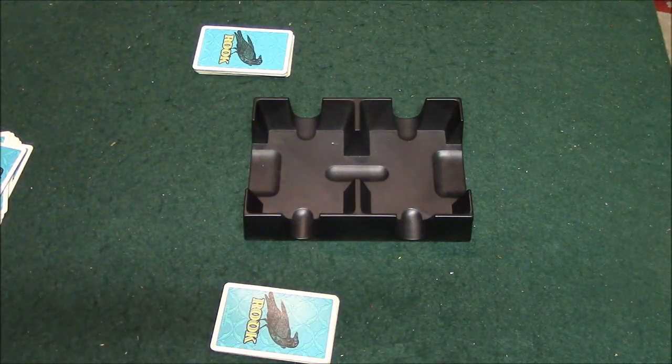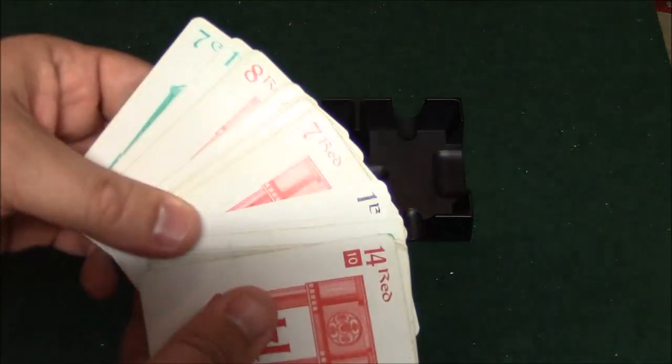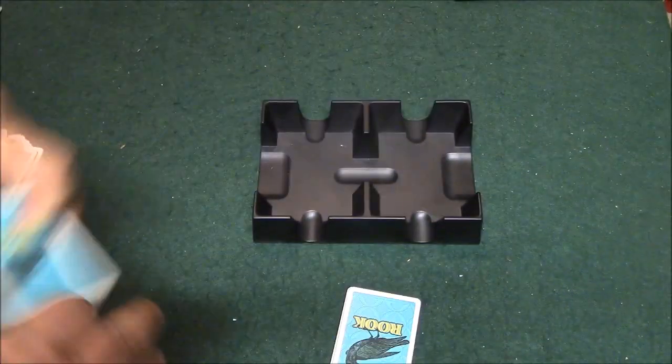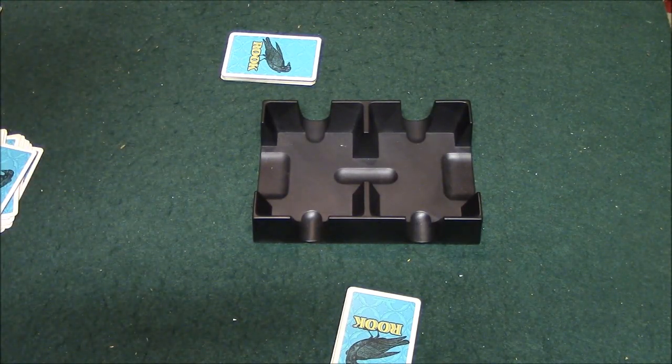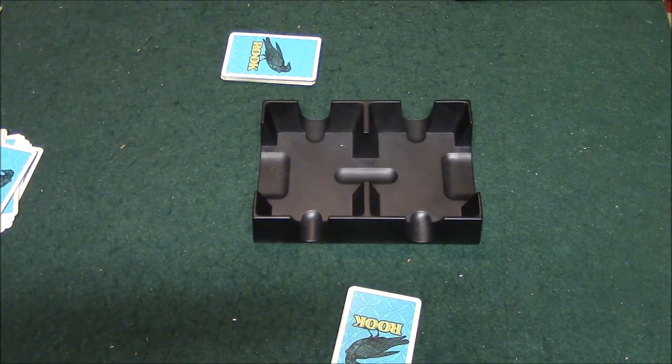You also score 20 points if you won the most tricks. In this case, my opponent won the most tricks, so he adds 10 points to his 25 for a total of 35. If I had not made my bid — say I bid 75 but only scored 65 — I would deduct 75 points from my score, then add back the 65 I actually earned, leaving me at negative 10 for that round.